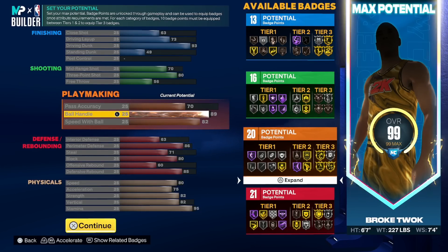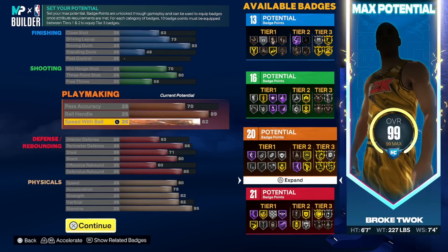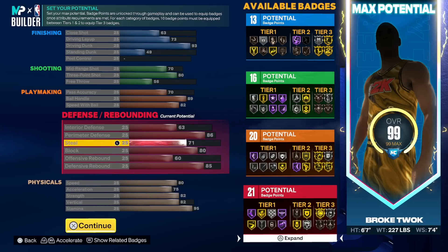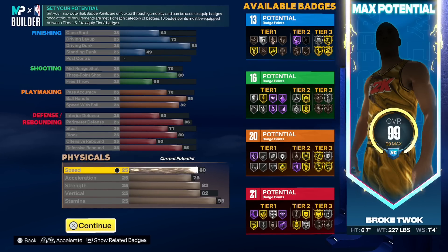You're already going to be dunking on centers with this build as a six-seven. For playmaking, you can actually dribble — you got the minimum 70 pass accuracy so it won't be too bad, and ball handle is at 89. The reason it's 89 is because you get Hall of Fame Quick First Step on a six-foot-seven build with elite contacts and gold Posterizer. Speed with ball is at 82. Defense is crazy too — perimeter is 86 so you can get at least Silver Clamps, and you have options for Pick Pocket or Interceptor. Block is at 80, and it's max wingspan.